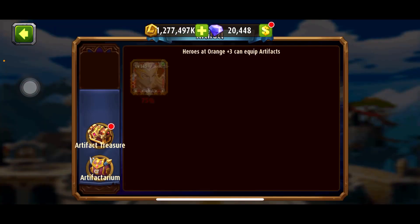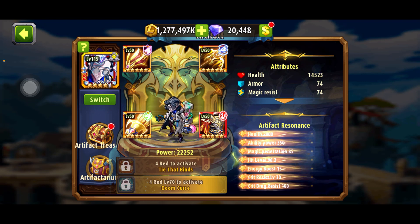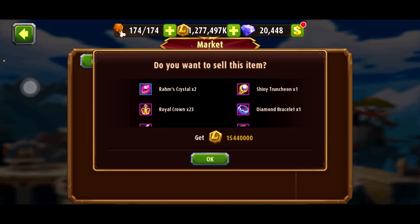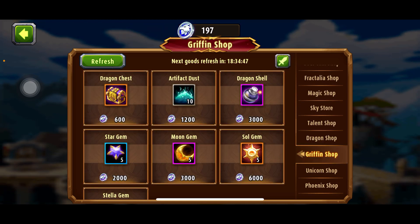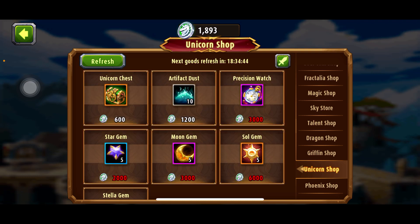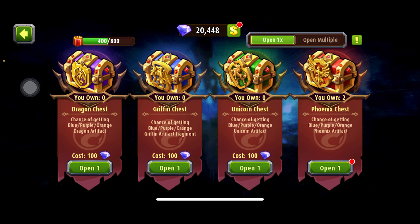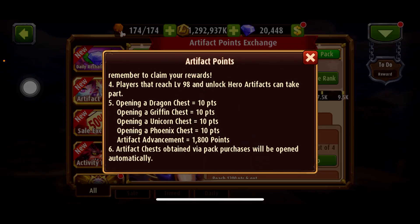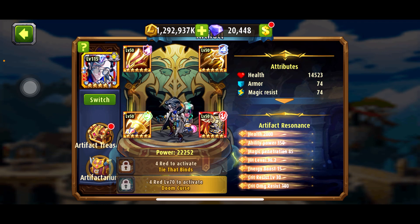Now we're going to apply the artifacts on Dumia and try some arena battles to see how it goes. Sometimes I get the same 500 points in the event by using the Dragon Shop or the Divine Tower shops. Other times I just buy from the artifact treasure, or I use the event rule of advancing an artifact to get 1800 points. So now we're going to upgrade Dumia.